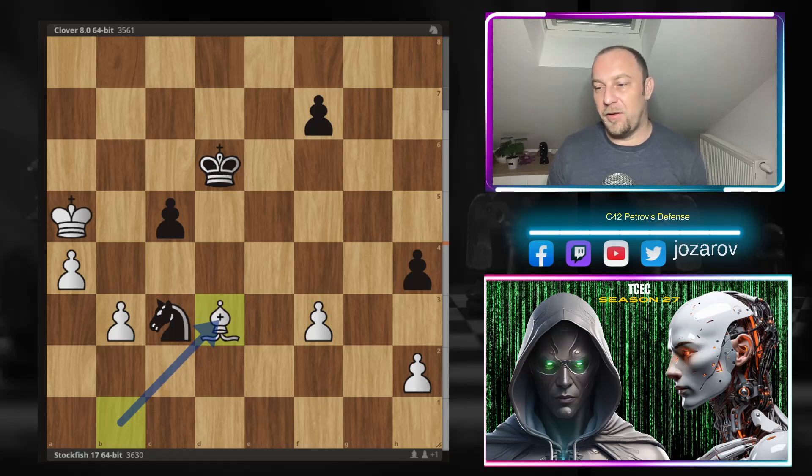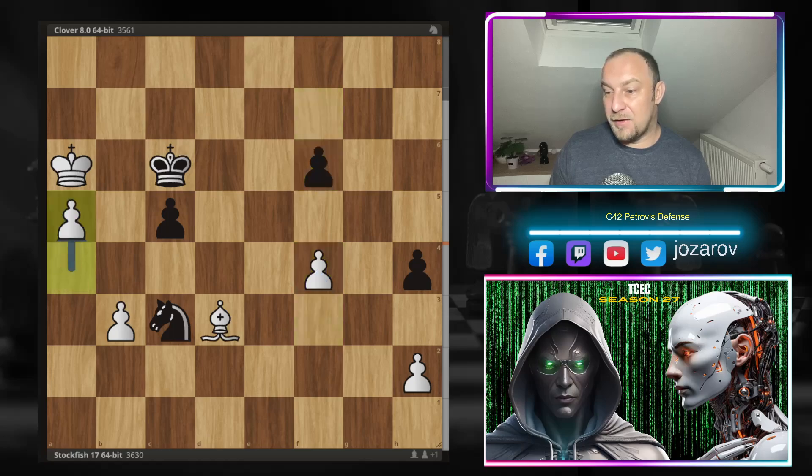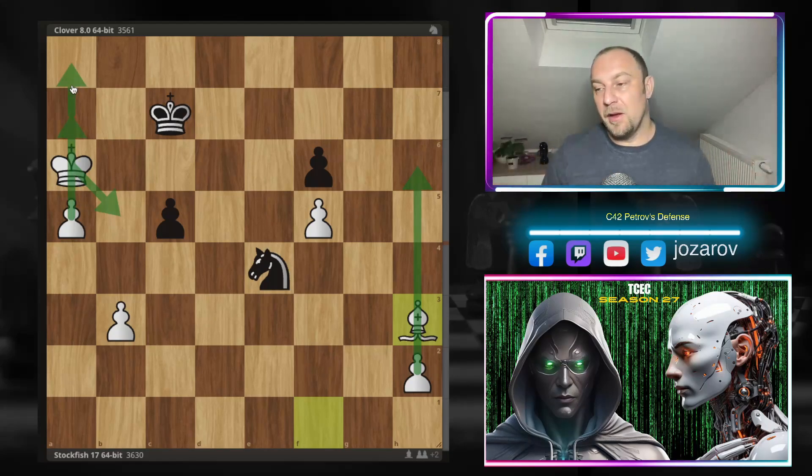Stockfish simply goes for the pawn. Clover is trying to protect it, but now Stockfish goes for the other pawn and it's simply game over in this beautiful bishop versus knight endgame. You see how Stockfish held the position for a long time with the bishop, then improved the pieces, and when the time was right went for the weak pawns on a5 and c5. Stockfish has a passer, simply pushes - f4, pawn f6, a5, king to c7, f5, h3, bishop to f1, and after knight to g4, Clover simply resigned. Nothing can be done.